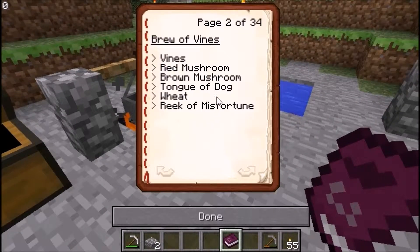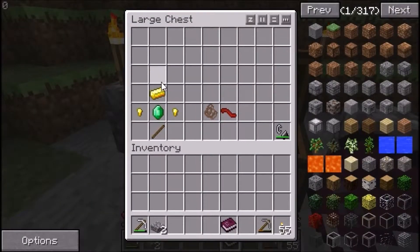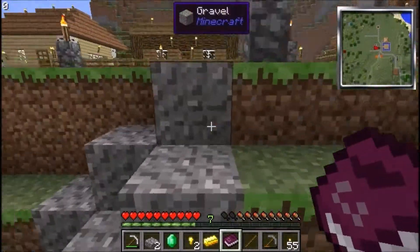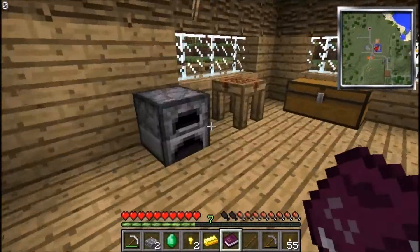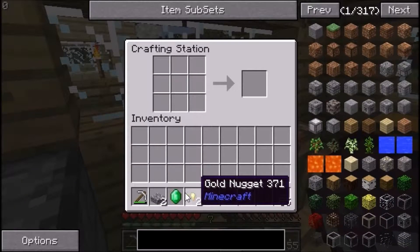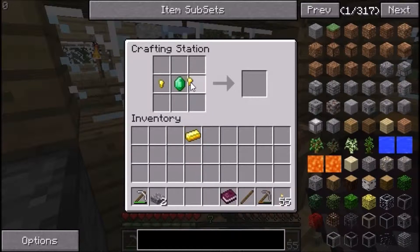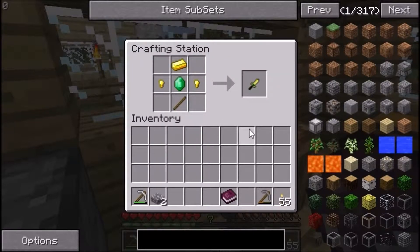Now some of these ingredients you're going to wonder how to get. Things like vines are quite easy, and so are brown and red mushrooms, but stuff like tongue of dog and wool of bat you won't know how to get. So how you get these is you want to make a special witchery item — it's like a sacrificial dagger, and when you kill a mob with it, such as a bat, you have a higher chance of getting wool of bat. When you kill a wolf or dog, you have a higher chance of getting the tongue of dog. Same with creepers — you have a higher chance of getting a creeper heart.